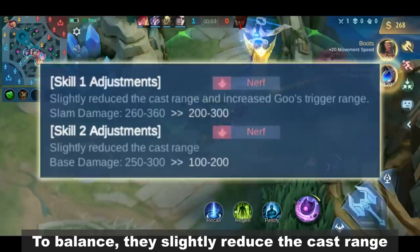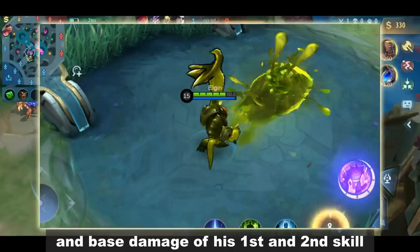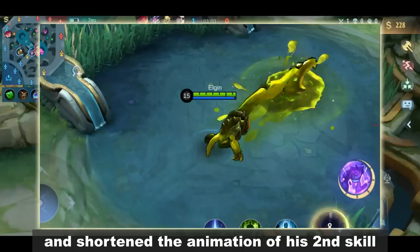To balance, they slightly reduced the cast range and base damage of his first and second skill. However, they increased the glue trigger range for easy detonation and shortened the animation of his second skill.